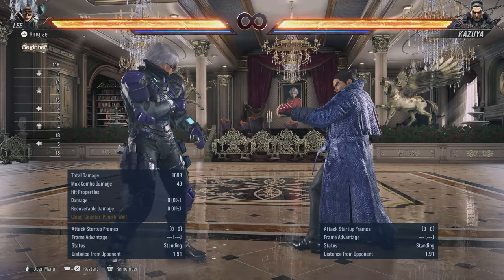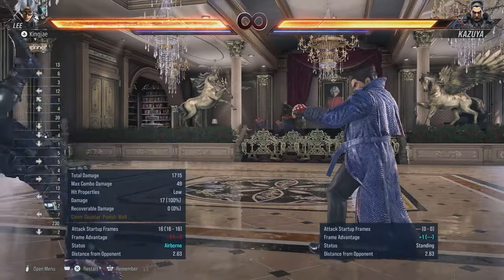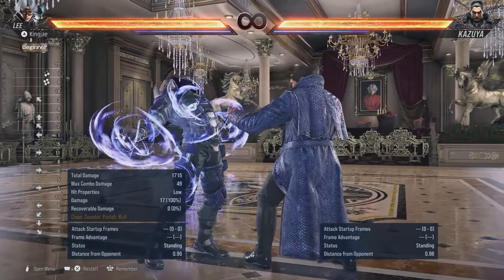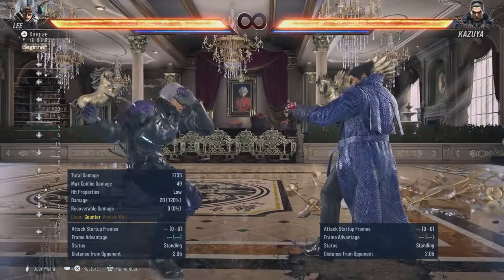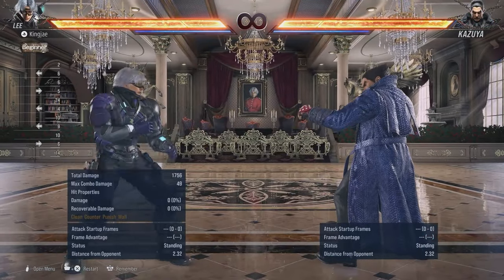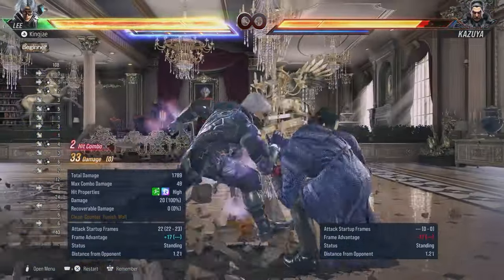Down 3 crushes highs and it crushes pretty early, and you also get a combo - you have to crouch, catch it, and do back 3-3. You also have down forward 4-4 which is a 13-frame heat engager, which I think is really good.